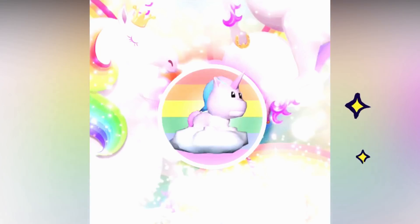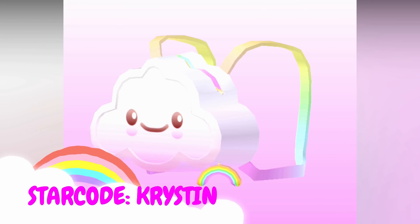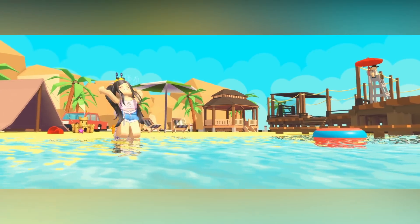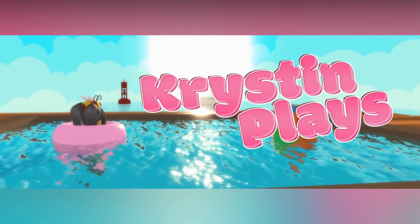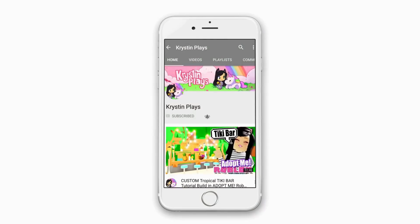You can now get your very own floating unicorn pet available in the catalog. Make sure to use star code Kristen when purchasing your Robux or Premium. Links in the description. Make sure to subscribe and ring that bell and turn those notifications on so you don't miss my next video.